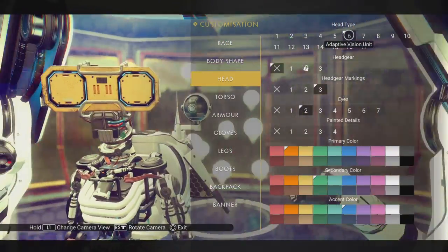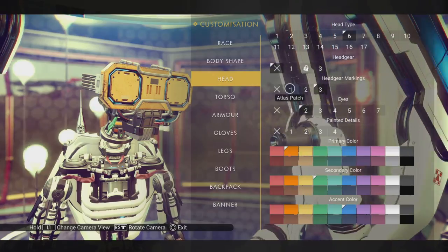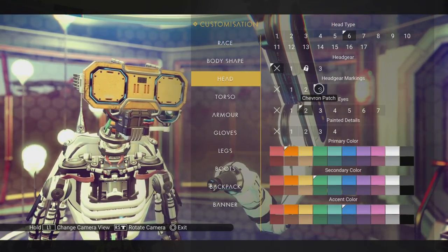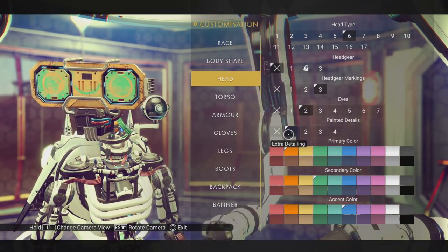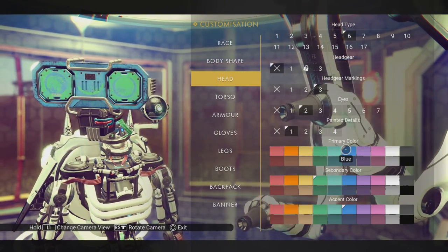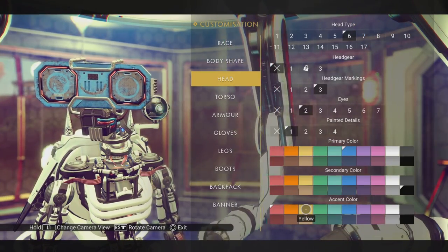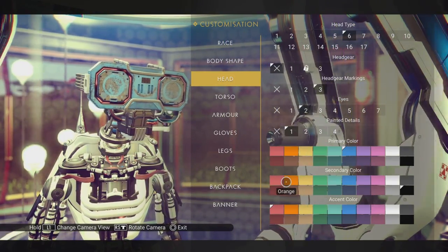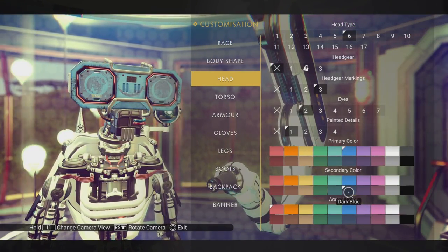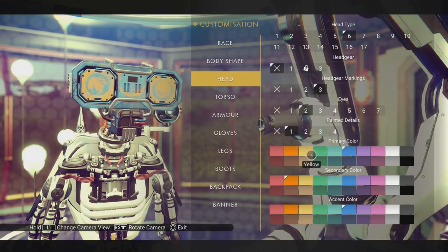Adaptive Vision Unit — a little bit of Short Circuit going on there from the movie. I don't know how many people remember that; I'm pretty old. These eyes are different. Let's change some of these colors around. The accent color is the color of the light going around. The secondary color is the color inside — let's call it an octagon, even though it's not actually an octagon. And the eyes — I like blue eyes, what can I say.